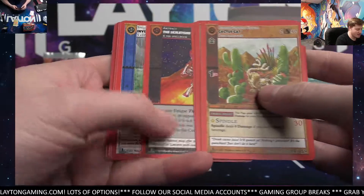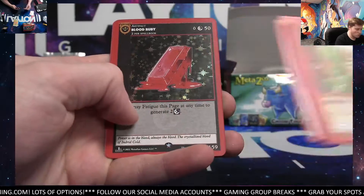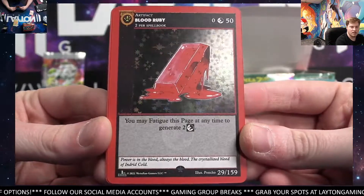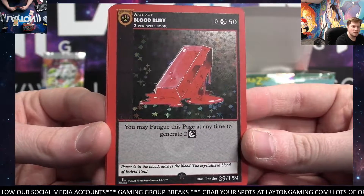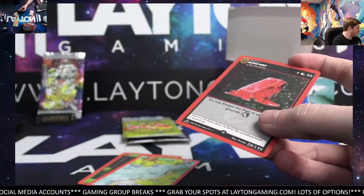There's a Cactus Cat again — had to come say hi again, I guess. Full Hollow is Blood Ruby. That looks nice. I like that black background on the Hollow. Full Hollow — there you go, Lane. A little bit better than that Cat. Nice. Picking it up there with Pack 2. Solid.